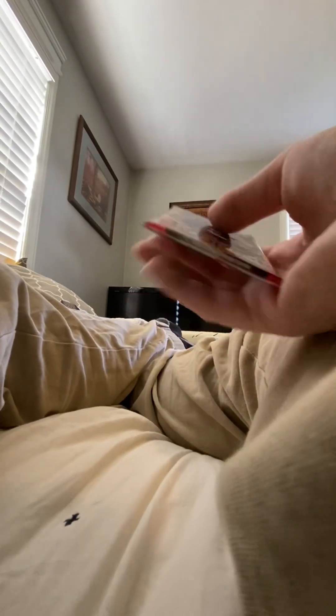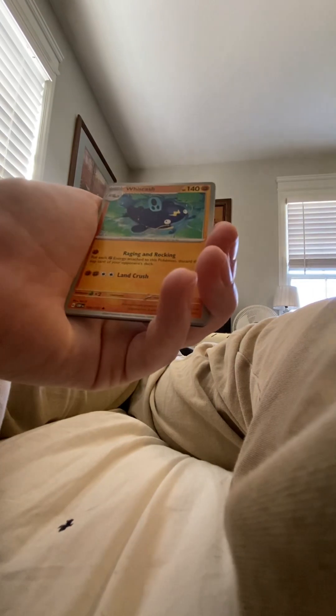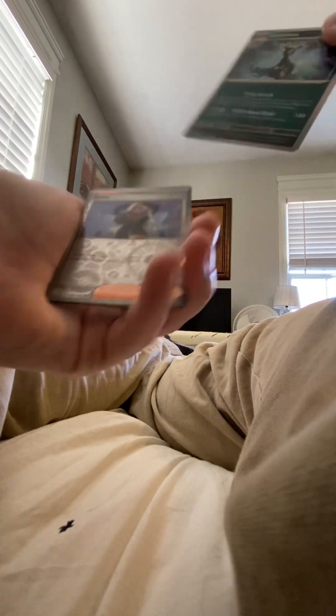Cup Chew, Slink, Bellibolt, Trevenant, Electross, Polteageist — nope — Lunatone, Elephant. Nothing on that pack either. Next pack of Obsidian Flames — raging flames forged in darkness. Eevee, Toads, Coalossal, Wishiwashi — Umbreon, hey, you're not the moon Brian, get out of here — nope, Team Star grunt, Toxtricity. There's another dead pack unfortunately.